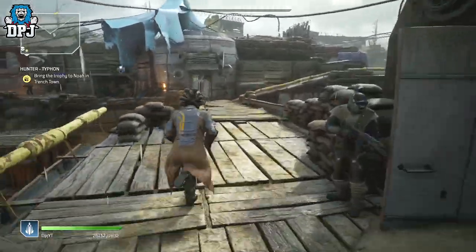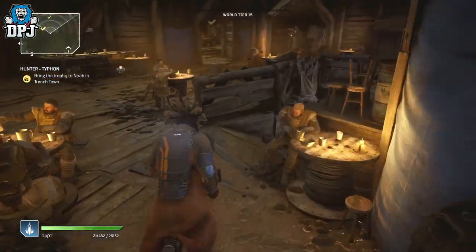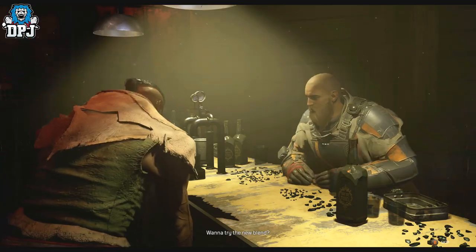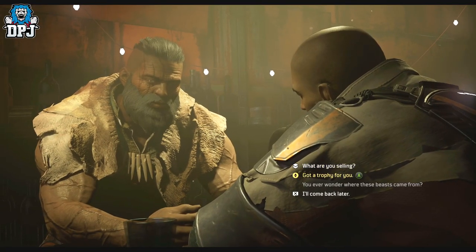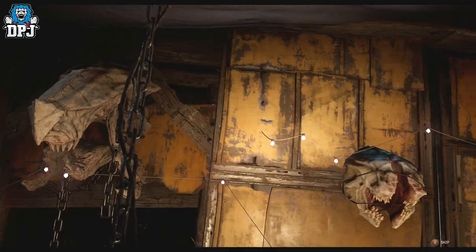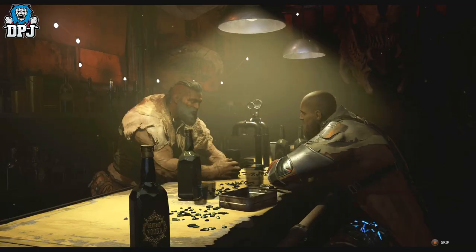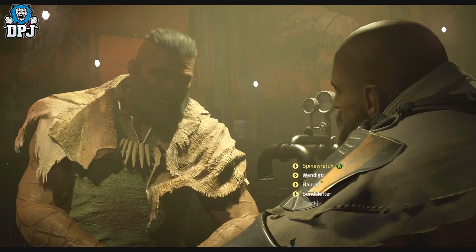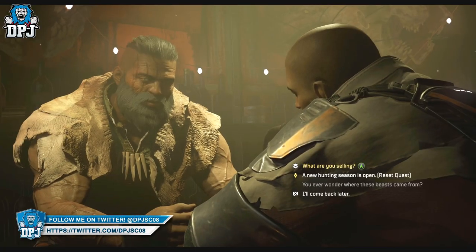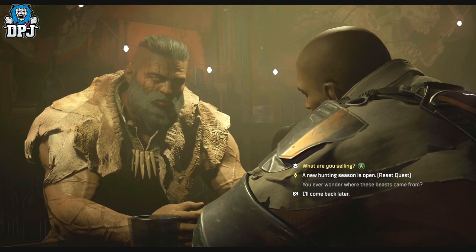This method allows you to basically pick your next legendary armor piece. If you need a specific armor piece, this works amazingly. Now, LaserBolt says within his video that this works for weapons too — we'll get to that in a second. For the armor piece, you need to complete all the monster hunts, which you pick up or restart with Noah within Trench Town. There are 10 of these in total. Once completed, go back to Noah and cash in all 10 bounties. Once you have cashed them in, do not reset the quest and do not back out of his inventory screen or menu.